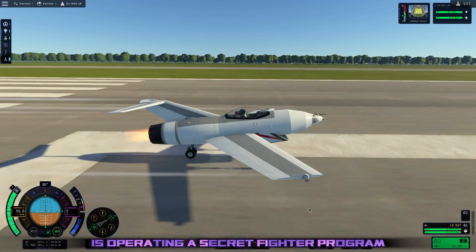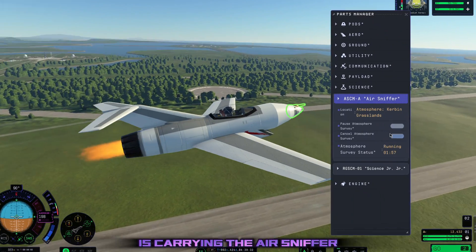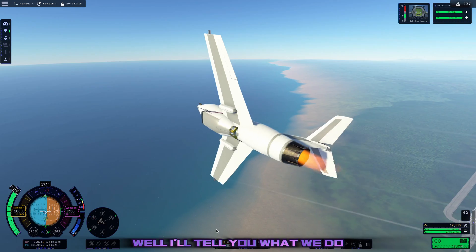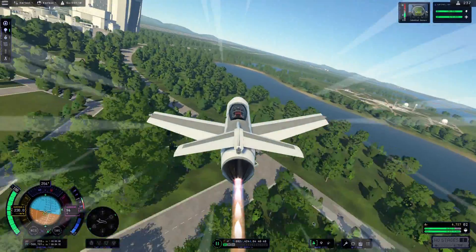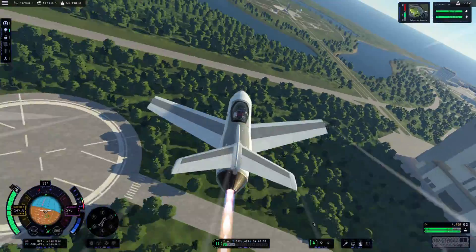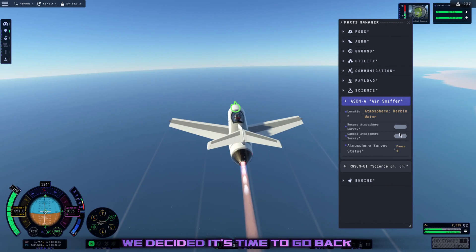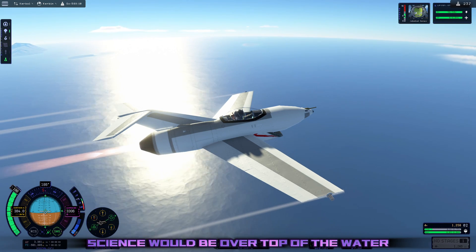It looks like Sweeney Chad Aerospace is operating a secret fighter program in the background. But nonetheless, this research aircraft is carrying the air sniffer, and the air sniffer takes a long time to sniff. So what do we do for two minutes while we're around the KSC while this thing sniffs the air? We fly around like an absolute madman. So after unleashing our inner Top Gun, we decided it's time to go back to the ever-boring sights.